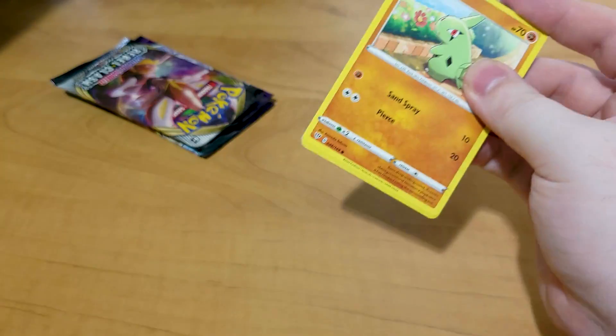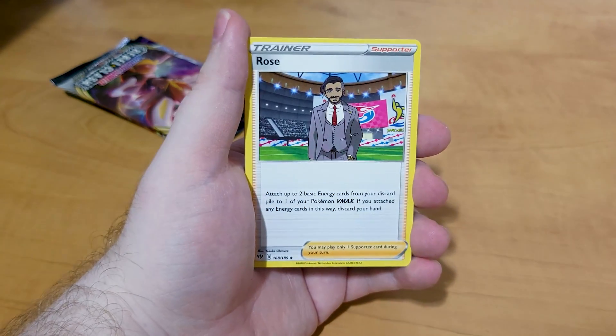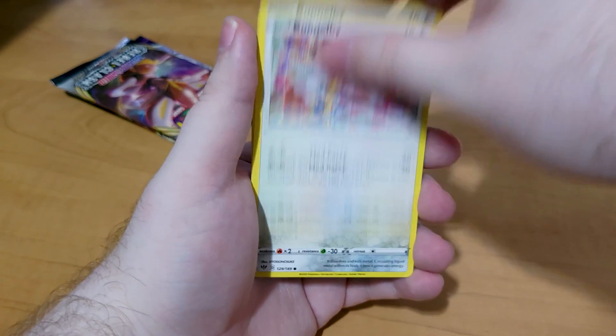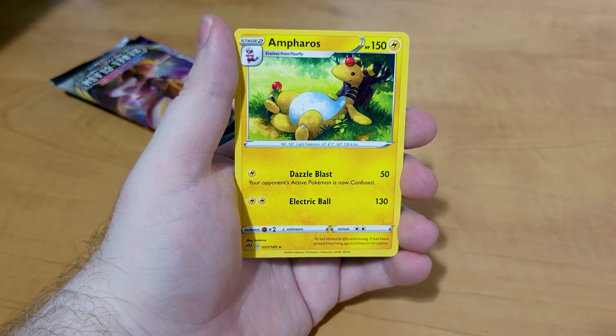We're going to start with Darkness Ablaze, since in my opinion it's the best set out of the three. We got Simpor, Rose, Larvitar, Paris, Bunnelby, Meltan, Snubble, Dugtrio as the reverse, and Ampharos as the rare.